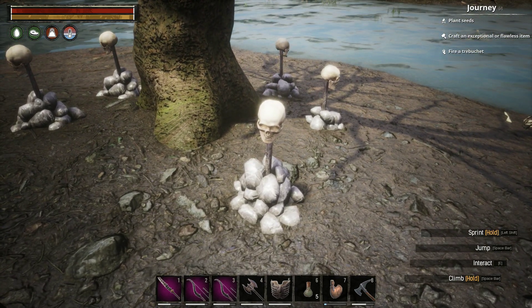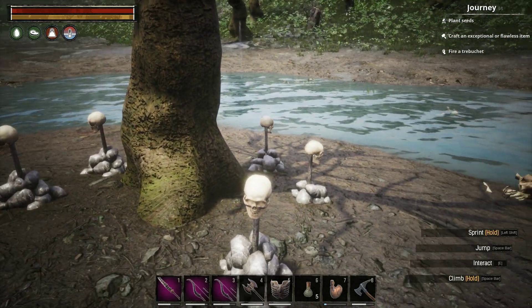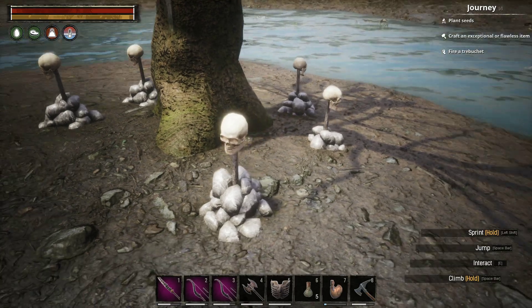You can interact with the skulls. This one is, of course, a reference to Neebs Gaming. There are skulls for all of the characters, and the first one is right here. This one is for my favorite of them all — Simon. And it says: 'Here lies Simon. Found himself in a battle with a giant spider and was unable to dodge right. Now there's nothing left.'